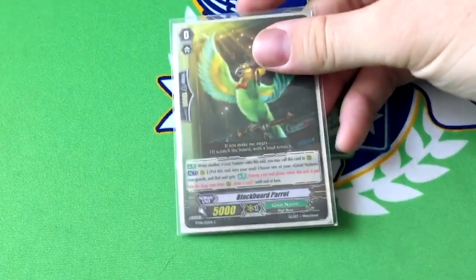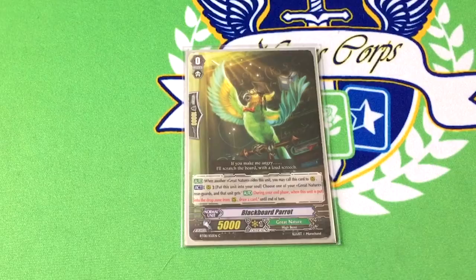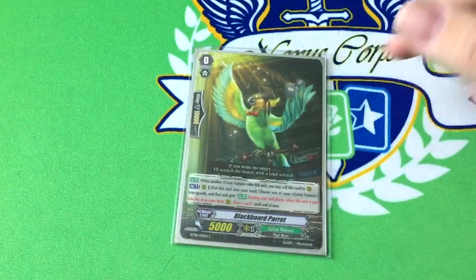For the starter, we have Blackboard Parrot. This is really, really old. Blackboard Parrot's skill is: you can use a forerunner, put it into your soul, pick a rearguard, and give it the ability that when it's put in your drop zone during your end phase, you draw a card. I call that life insurance. I used to use Telescope Rabbit because it was an easy way to kill itself, but there are enough cards in here that kill themselves that I don't really need it anymore. Starters die fast, and this is an easy way to get it out of the way. You care about your soul just a little bit more now, so it helps you get soul.